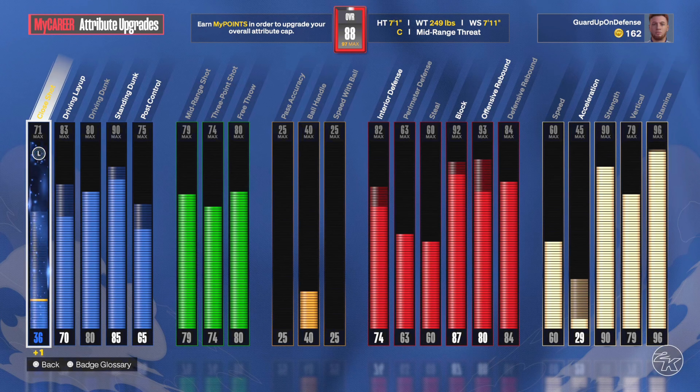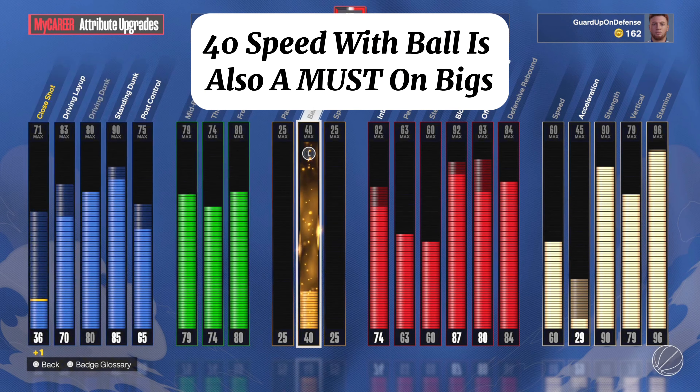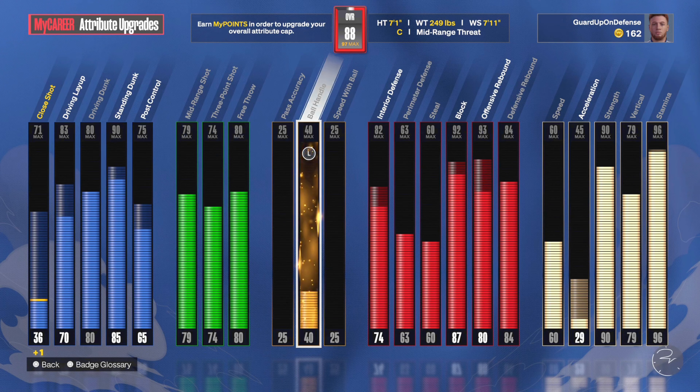You can see this is my build — one of my first builds I made. It's a 25 speed with ball handle. First of all, make sure you put a 40 on your build because it makes your player so slow and you don't have that normal dribble step. So have that 40 ball handle upgraded. If you don't know how to check this, go into MyCareer, go to stats, go over to the roster, and hit R3 to look at your attributes.